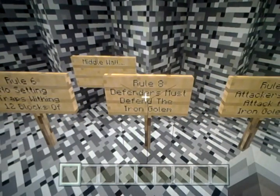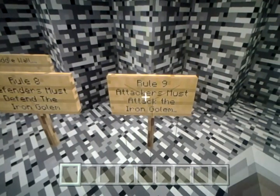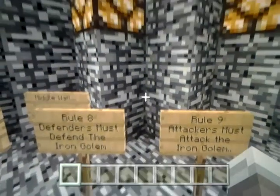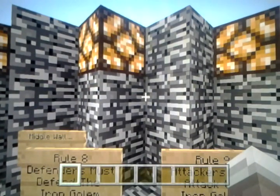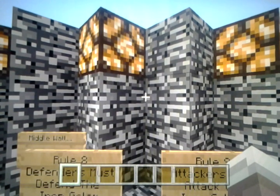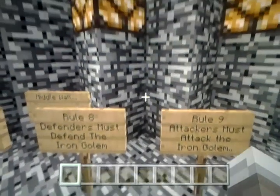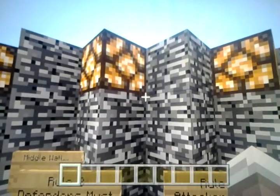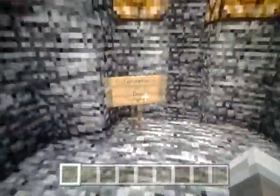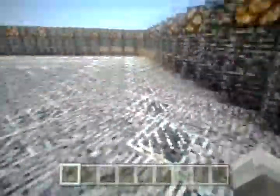Rule 8: defenders must defend the iron golem. Rule 9: attackers must attack the iron golems. You guys can set your own objectives if you want — you can make it a last man standing game or whatever, but we added an iron golem to kill because we felt it would be a good addition to the map. You've got the defenders over here and the attackers over here.